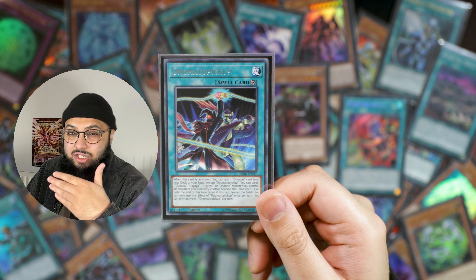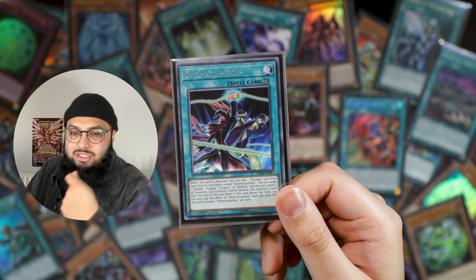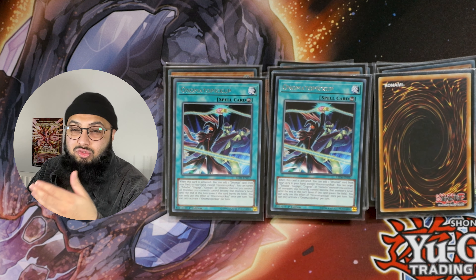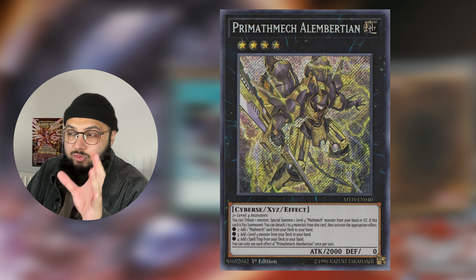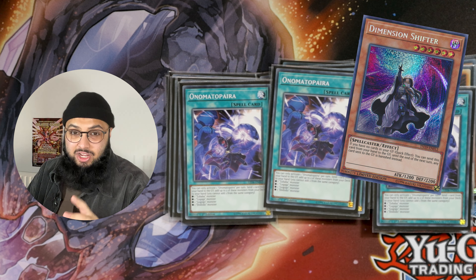You can change everything to the same level as an onomat-style card, and because the deck is full of them, Kashtira Fenrir and Kashtira Arise Heart become level four — suddenly you have a really easy Draco Future, and potentially even more if you want to spike up the extra deck with a card like Prometheus Albertian. So it's really techy stuff you can do with this card.